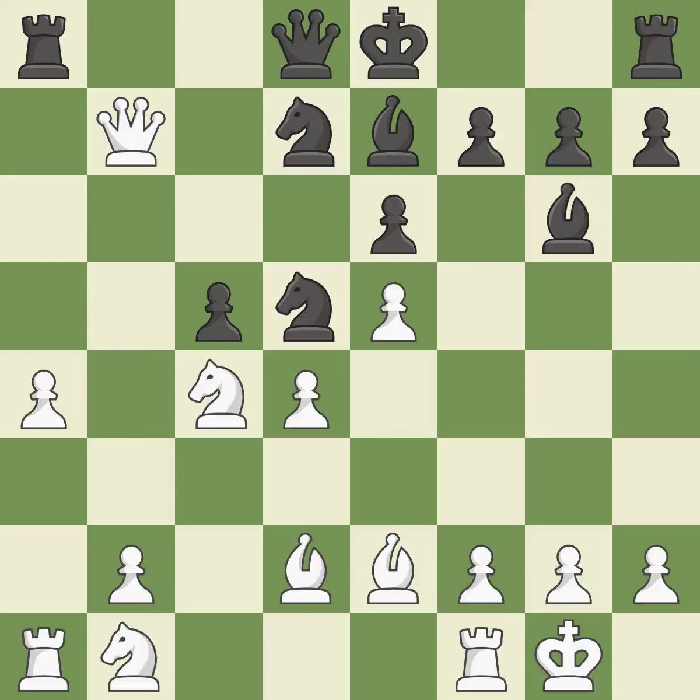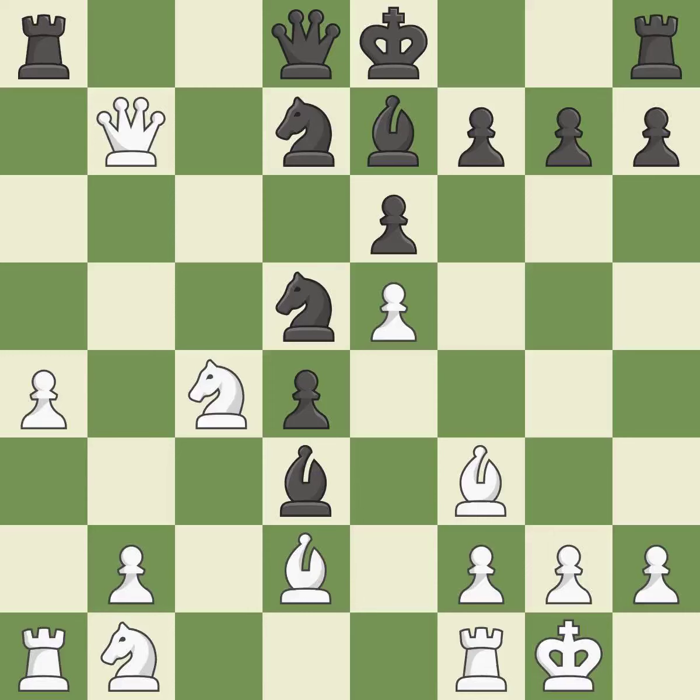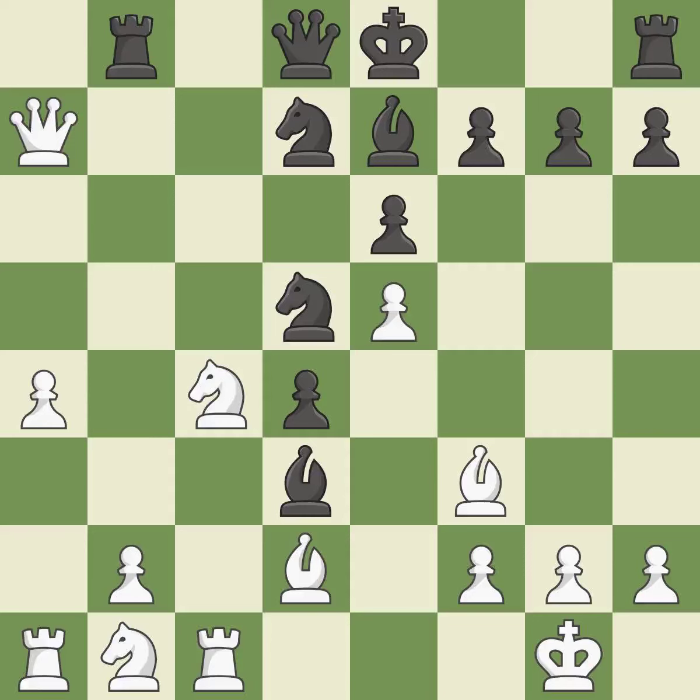This move puts the queen on a safer square — it is best. That was a free pawn — excellent. By posing a threat to a knight and compelling it to flee, this wins a tempo — ideal. This moves the bishop to a more active square, making it gain scope. This is the only good move — a great move. This protects a knight who was being attacked and lacked defense — good. This gains time by putting a queen in danger and getting it to flee — quite good. This moves the queen to safety — it is best.